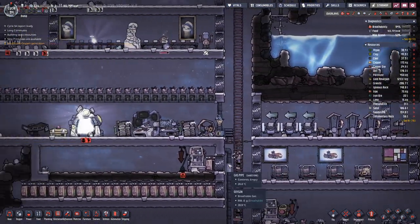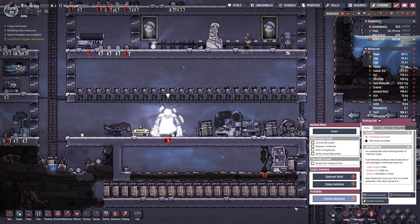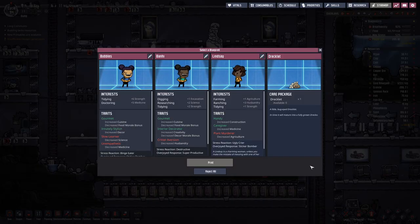Maybe not while they are sleeping. We can have a look at what we get in here. We need a doctor and Bubbles has quite good medicine skills. However, this is counteracted by unempathic, which decreases the skills again. So do we have anyone else? No, okay.